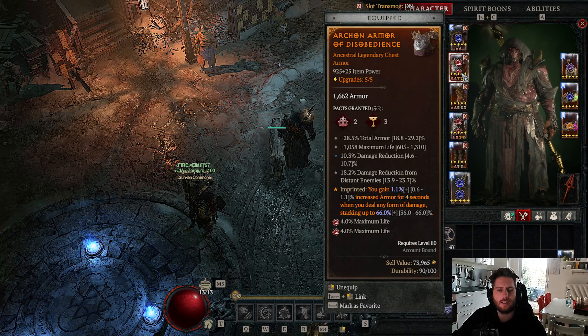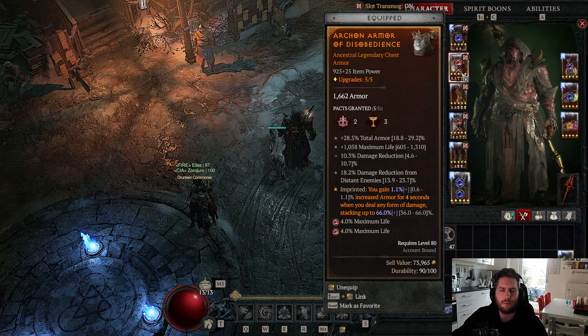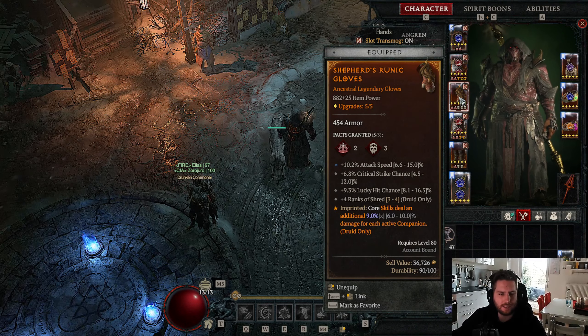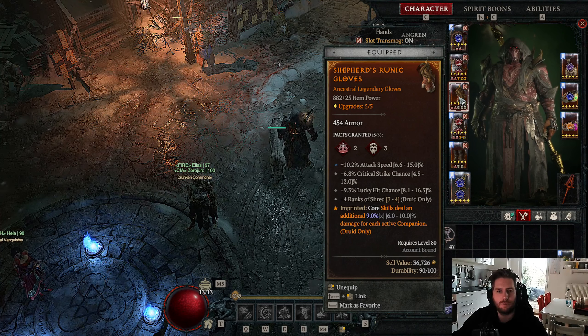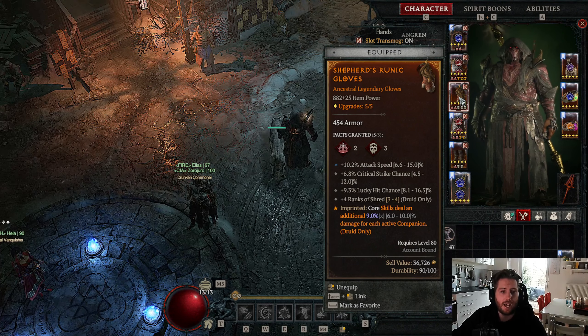In the chest slot, we have the Aspect of Disobedience and 5 nice defensive stats: armor, max life, damage reduction, and damage reduction from distant enemies. You can swap out max life for damage reduction while fortified or damage reduction from close enemies. This chest helps you reach the armor cap. In the gloves, we have the Shepherd's Aspect, which gives our core skills a multiplicative bonus based on our companions. Since we play with companions, Poison Creeper takes extra damage - a really nice boost. We also get 4 ranks of Shred, lucky hit chance, critical strike chance, and attack speed.